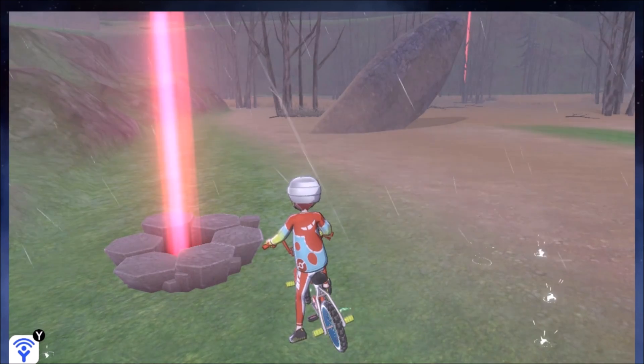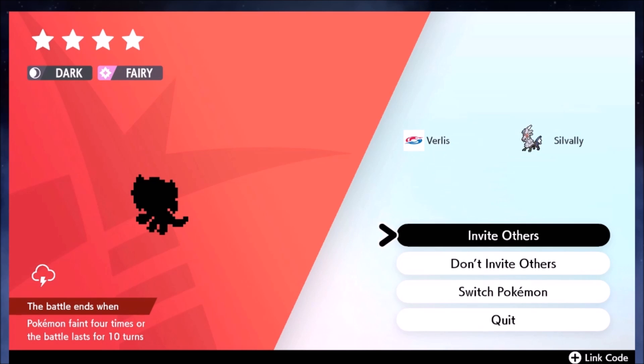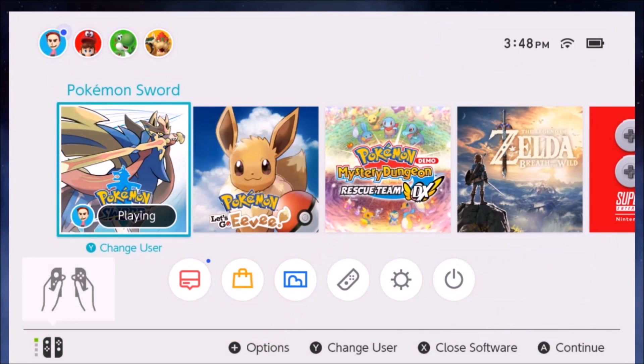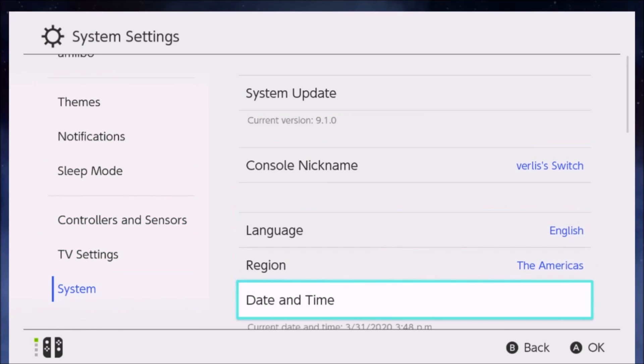Pokemon are a lot more common in Max Raid Battles depending on what you're looking for. If you throw a Wishing Piece into this den, there's about a 20% chance you get a Zweilous from it. But if you want to catch it naturally in the wild, it's like a 2% hidden encounter in Lake of Outrage in specific weather. You can search Bulbapedia for the specific Pokemon you're looking for, or use the time-skipping method — invite others, progress the day, then re-roll the den to see if you get the Pokemon you want.